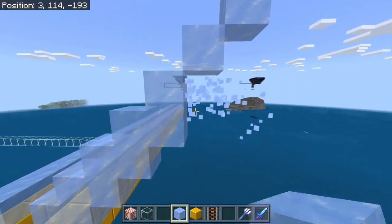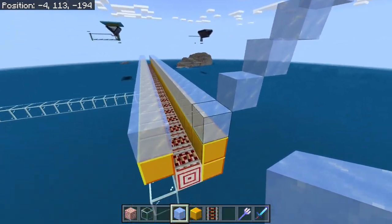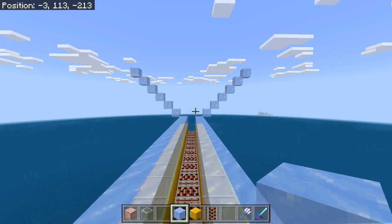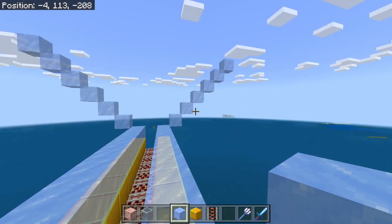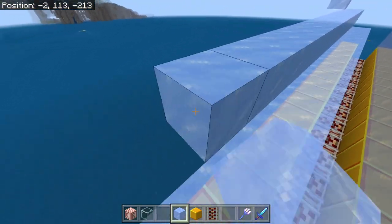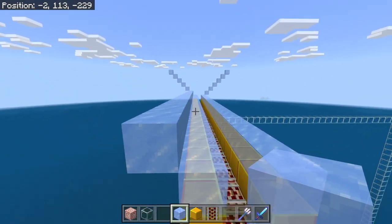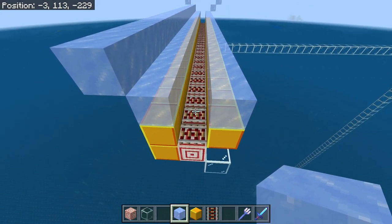You can get rid of those temporary ones down here, then do the same thing on the other side. You can see we've got one, two, three, four, five, six, seven. Go ahead and take the rest of your ice and just fill this in all the way across for each one of those rows. We'll have a nice funnel system into our rail system.